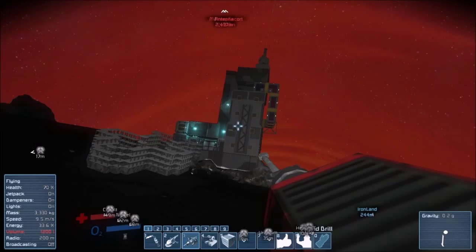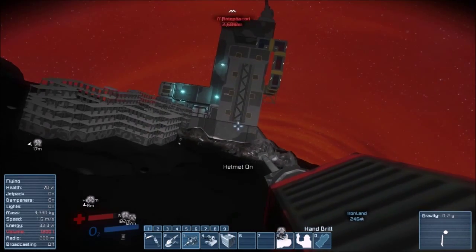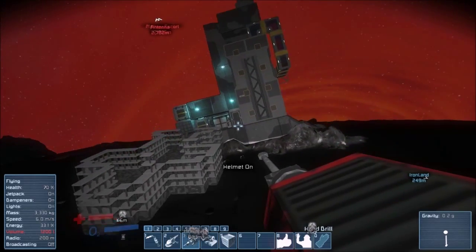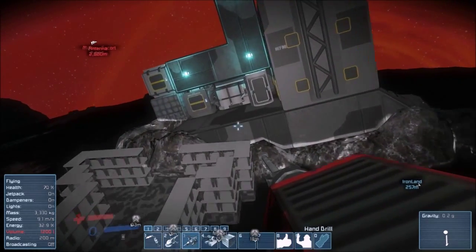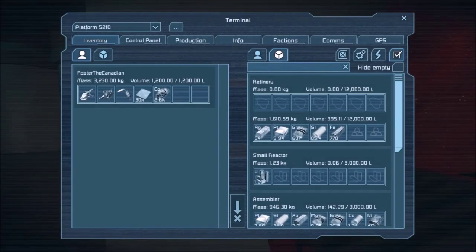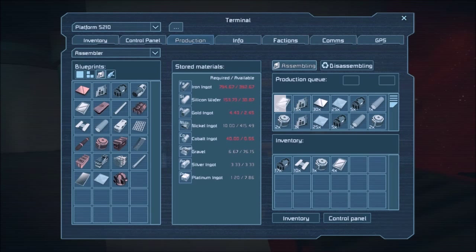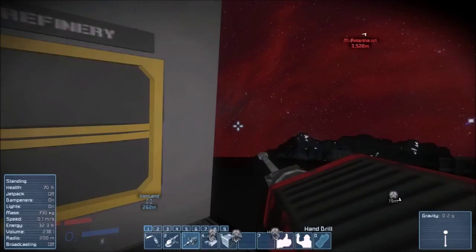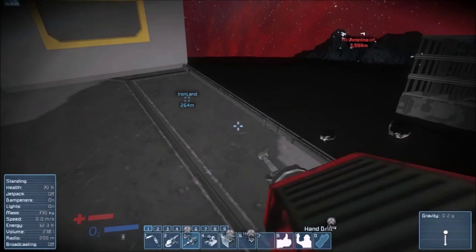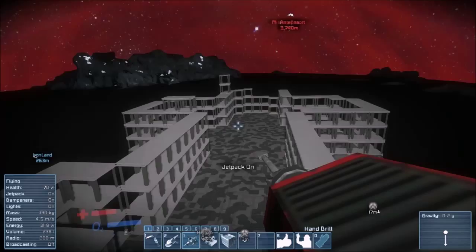I wonder if it's my helmet that's actually doing this - let's take it off for a moment. Nope, it's not the helmet. That was a bad idea. I wanted to make sure. Let's put that cobalt in here now. There we go - it's putting things into production. We need more cobalt, we need more iron, more gold, more silicon wafers, okay. We can handle that - we can definitely handle that. This ship is going to be done probably before episode fifteen now.